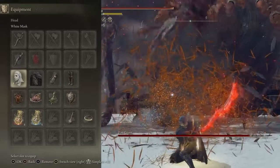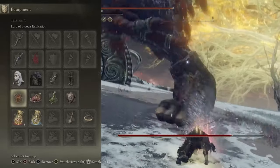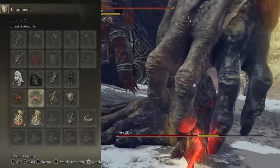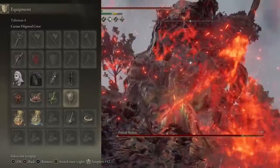In the Talisman slots we can actually swap out the Talismans depending on how we're playing. First I have Lord of Blood's Exaltation working with the White Mask to increase attack power when Bleed kicks in. We have the Shard of Alexander boosting our two awesome unique weapon skills, and then depending on how you're playing, you can switch up the next two Talismans.